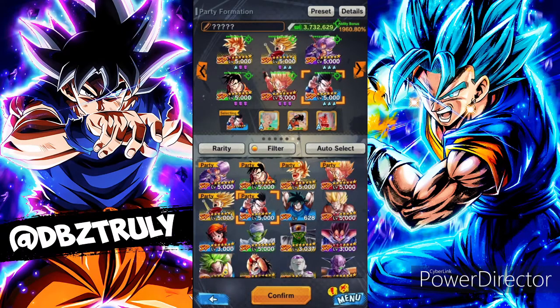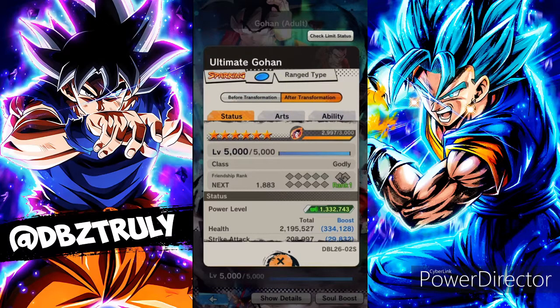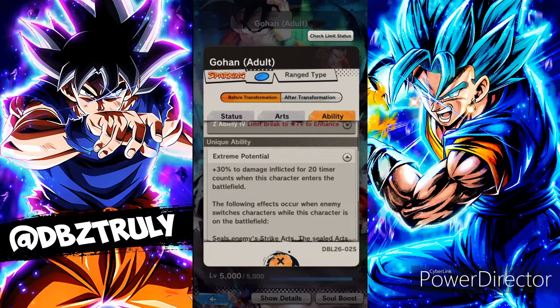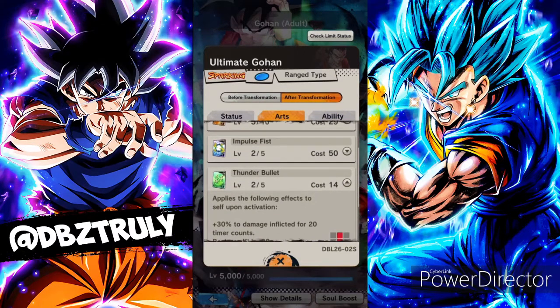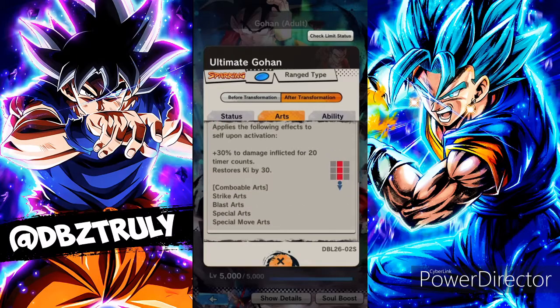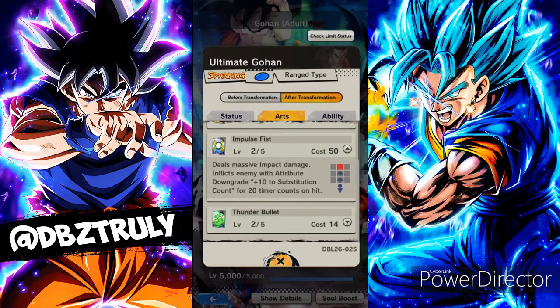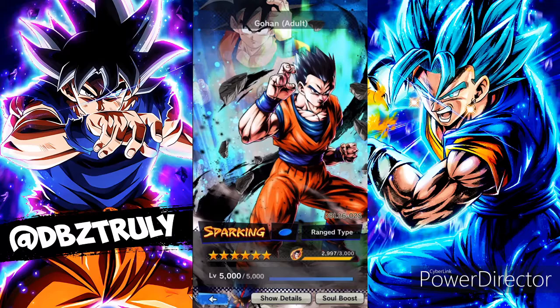Maybe I want to see the equipment I'm using — I really don't have good equipment for this Gohan yet. Let's talk a little about this Gohan pre-transformation: he's alright, really not that good. His green card 'Thunder Bullet' — the combo of strike, blast, special move, and special move 'Arc and Pulse Fist' — that animation for Impulse Fist looks amazing. He's a range unit, so majority blast; his strike is kind of low.